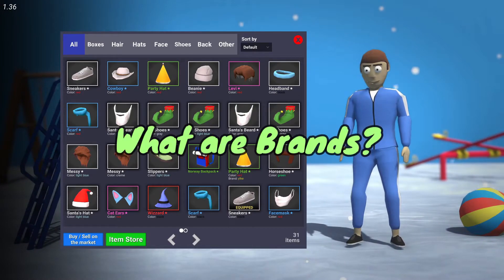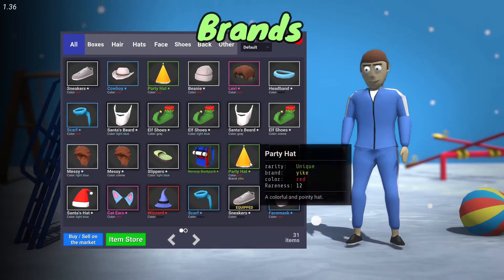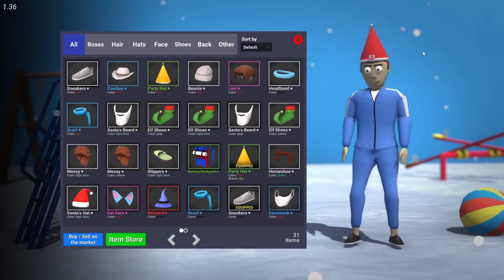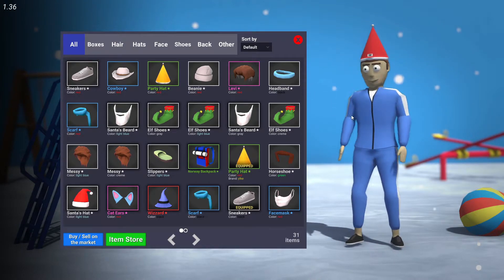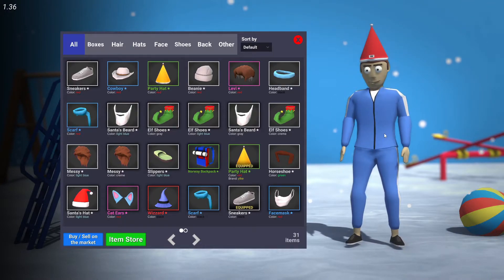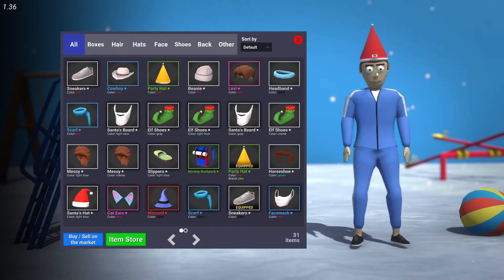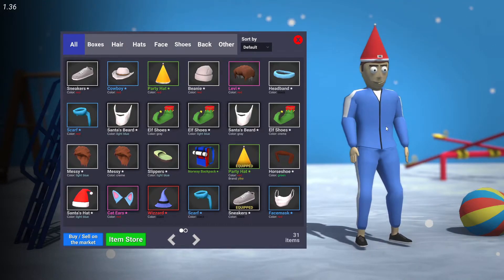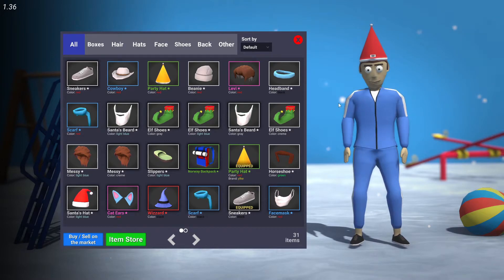First things first — what are brands? Brands are essentially this. So this is a party hat with the brand 'Yike.' If you equip this, the only thing it does is give a little brand name at the very top of whatever it is. Usually it's just hats and stuff. I assume with hats it's normally just a little statement thing that you put there.